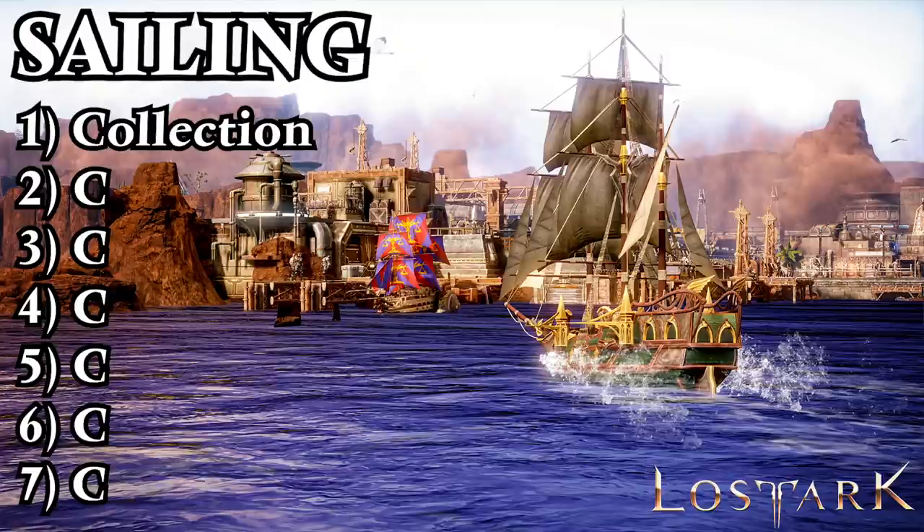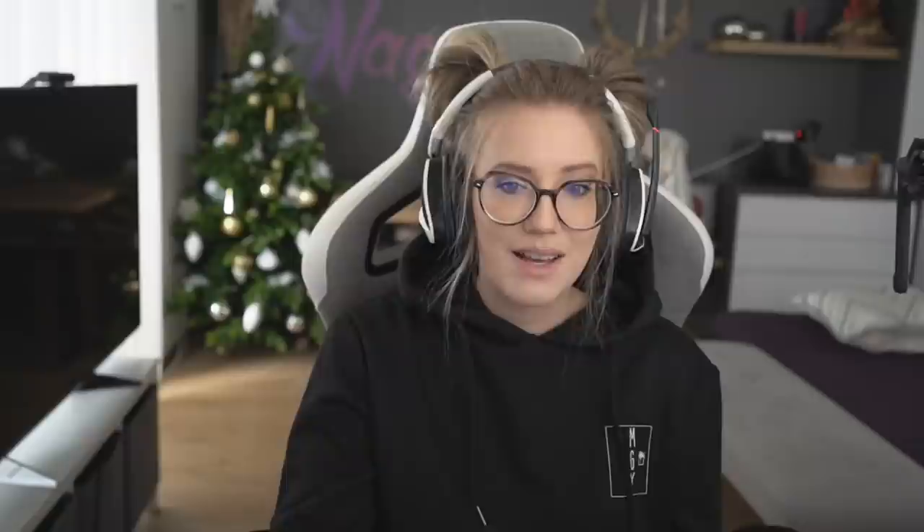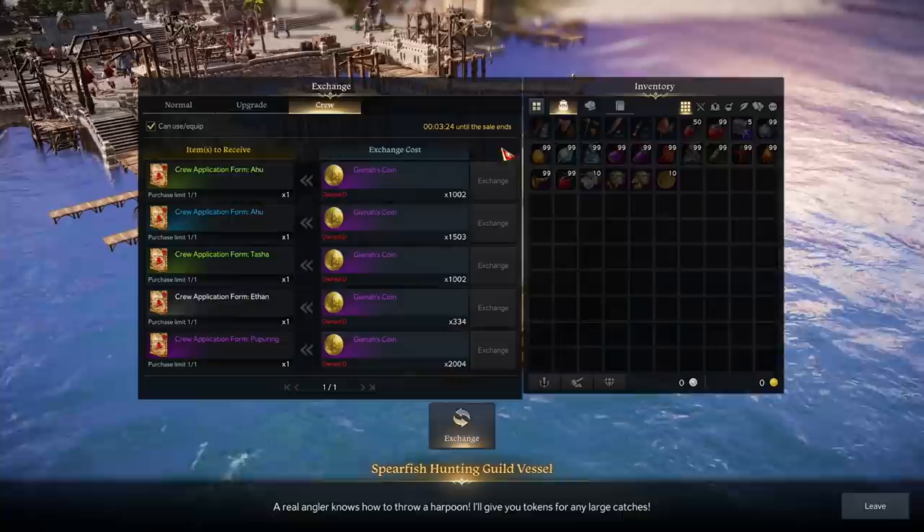This brings us to our next C: the Crew. Every ship has a crew. You will be able to carry more sailors with an upgraded ship. Each sailor comes with different stats, which is another way for you to tailor your ship for more specific needs. Some sailing crews, for example the Black Fang, even have special abilities. The main way to acquire sailors is by exchanging a specific ocean currency, but I will go into more detail about that later on.